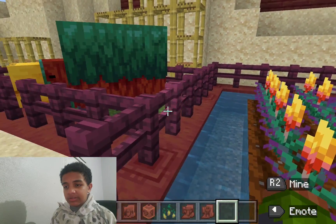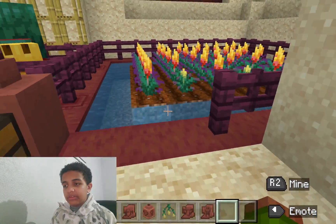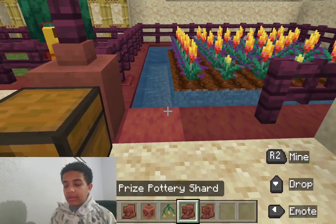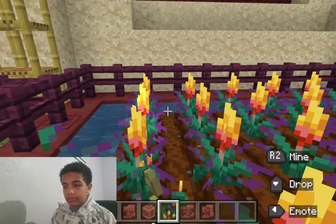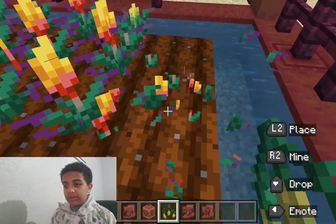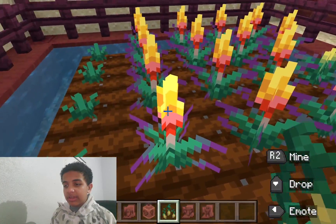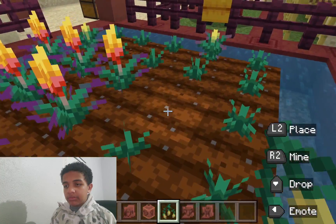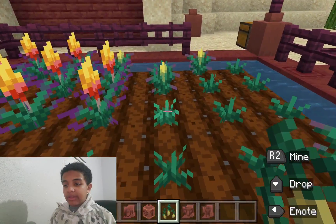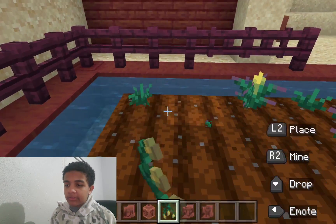The Sniffer essentially sniffs up torch flowers — technically it sniffs up the seeds for them. And once we have the seeds, we can make our own farm, and it looks something like this. If we go in here and take some seeds, we can actually grow the torch flower seeds right here. They will grow into big, strong torch flowers. The torch flower only has three stages: the baby stage, the middle stage, and the fully grown stage. It looks really cool and I genuinely love it. I'm really glad they added a new plant like this and not just some normal flower.